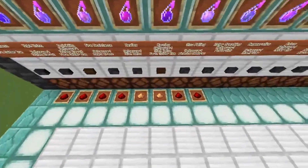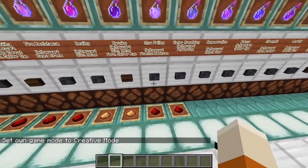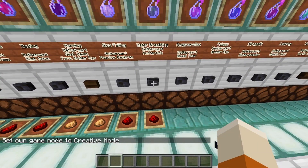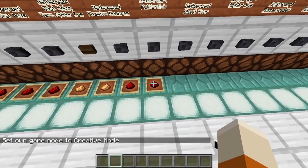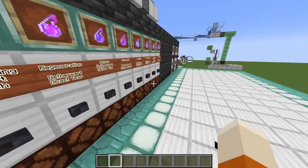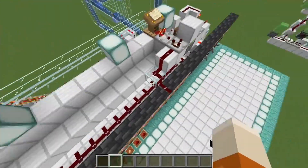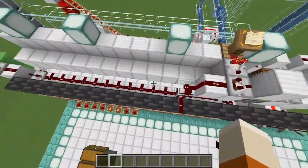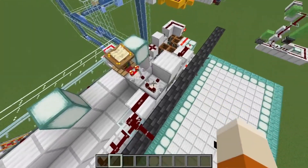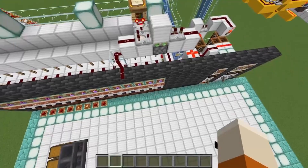There are some potions where you can choose between redstone and glowstone. For example, water breathing is a potion where you can only apply redstone to make it last longer. For this potion I will automatically choose redstone, and it doesn't matter what the lever says. Technically I use a redstone signal, and the signal will only be strong enough to get by this comparator if it comes from the front buttons.